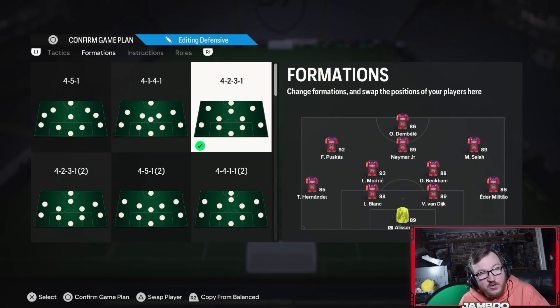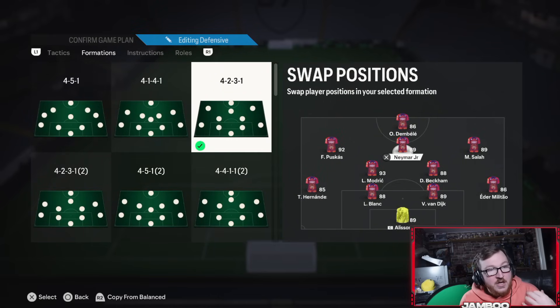In terms of how you want to actually set it up, try and get someone like Neymar in the CAM position — a 5-star, 5-star, good passer, decent finisher, that sort of player. You can still absolutely bang in those finesse shots off either side, especially if you green them — it's a lot.